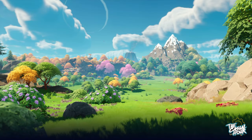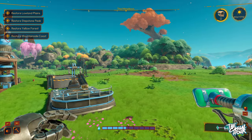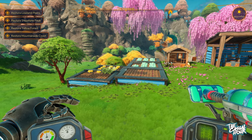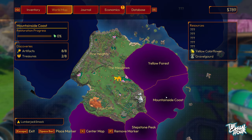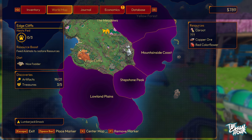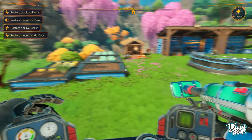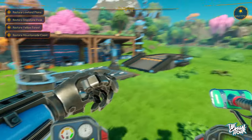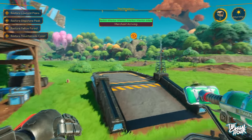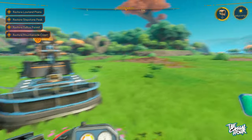If you're unfamiliar, this game is at its core a cozy farm simulator that you get to play in a kick-ass mech. It is a laid-back game — this is 100% just you vibing out farming. There are some elemental things you need to come to grips with that could kill your crops. The whole premise is you're trying to clear out this poison — I think it's called Noxious — that has hit areas like the edge cliffs, lowland plains, stepstone peak, mountainside coast, and yellow forest pine heights.